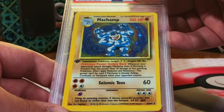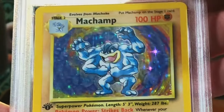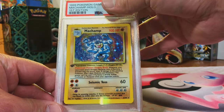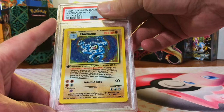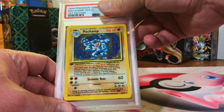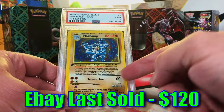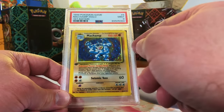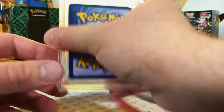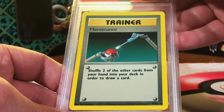First Edition Base Set Machamp holo - this was sent to me from one of my subscribers, Caleb. Awesome guy sent this with no strings attached, so cool! This brings me back - this was one of my favorite cards back in the day. It's an eight at least - no way! Mint Nine on this bad boy! Caleb, my man, thank you so much for sending this in - this lights me up!